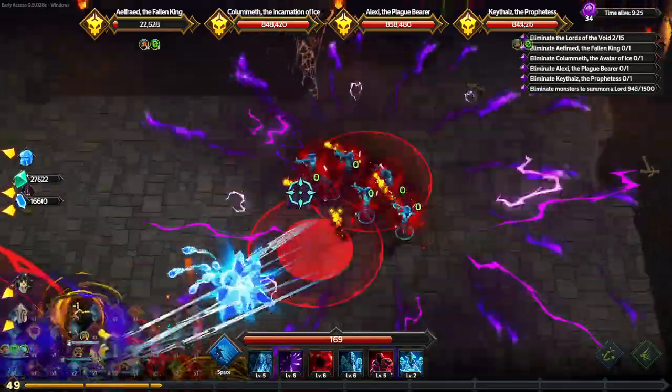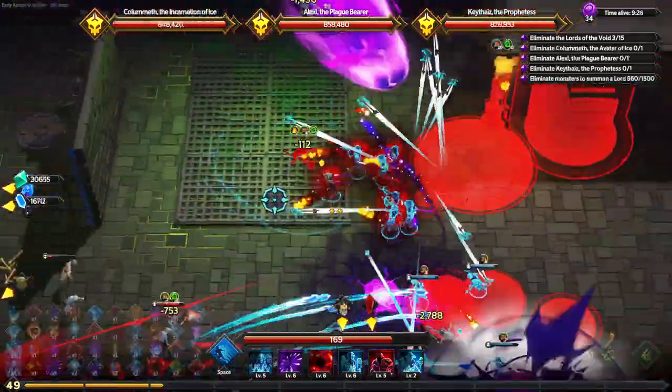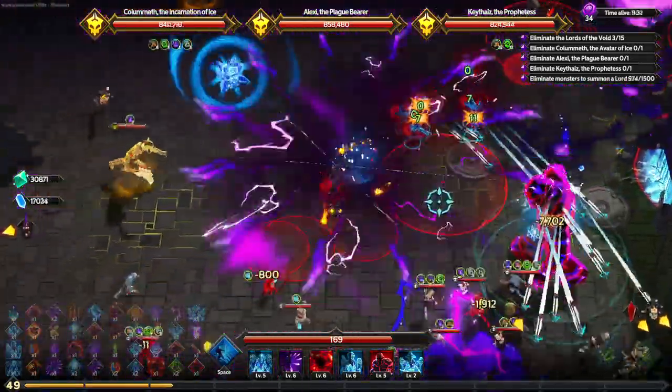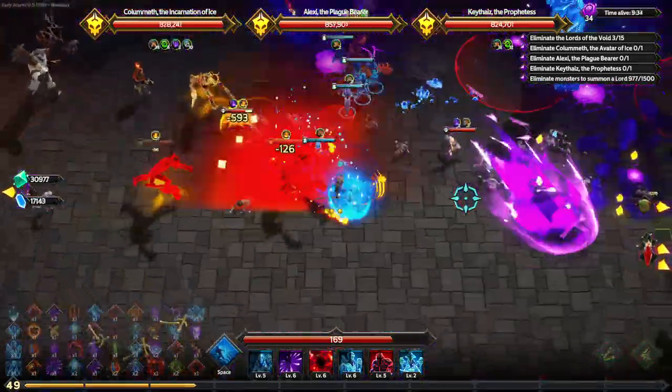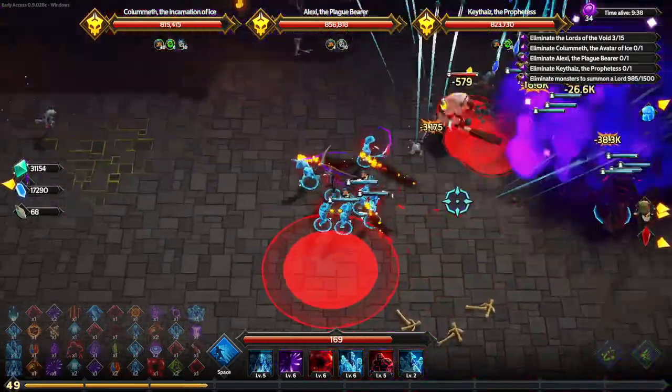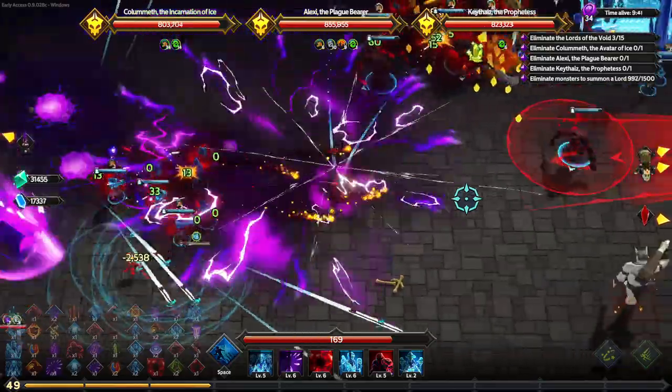Until you unlock the Necromancer, you can have a lot of fun playing the Houndmaster. The Houndmaster is a gunner who's got Hounds as minions. The Houndmaster can also get Ballistas, which are like stationary turrets. And Chaos Golems are also available for the Houndmaster.